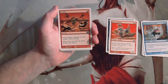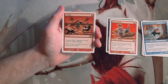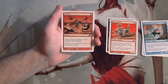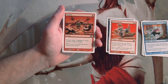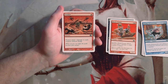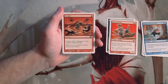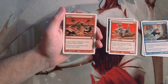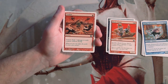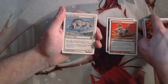Tremor is a sorcery for one red — it deals one damage to each creature without flying. This is not a bad card; it's really good as a sideboard card. You're going to run into decks with a lot of one-mana elves and things like that, and Tremor is the best card to deal with those. Even if you only get one creature with it for one mana it's worth it, but I'd prefer this as a sideboard card since you're not always going to have targets for it.